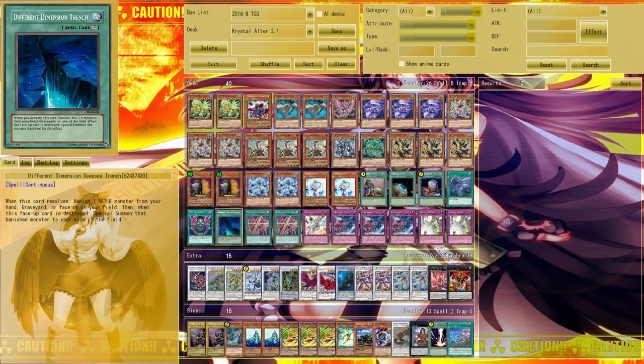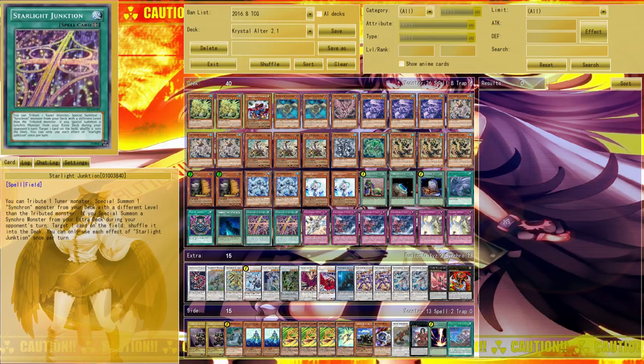Foolish Burial, Twin Twister, and Avidity are givens. Different Dimension Deep Sea Trench is a very great card in this deck because it opens up a lot of combos. If you read the effect and remember that all non-tuner Chrystron monsters pop cards from the field — Sal Fathnir when summoned, and the other non-tuners to summon a Chrystron tuner from the deck — you'll see why it synergizes so well.